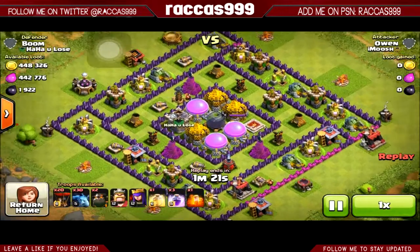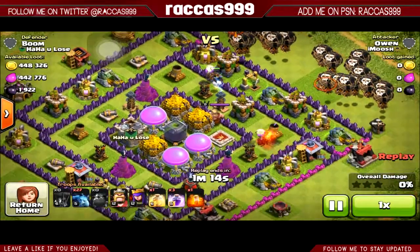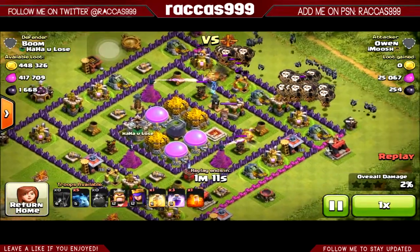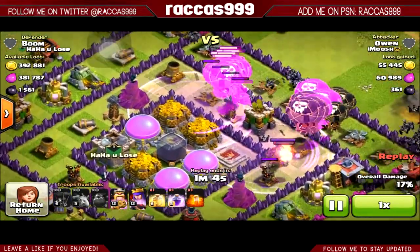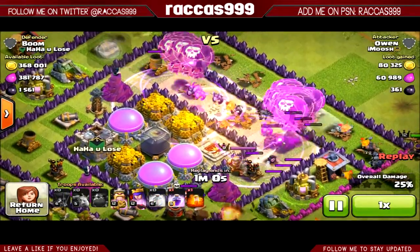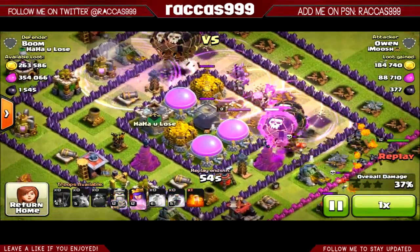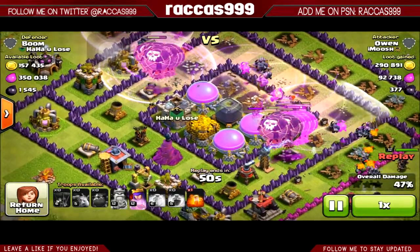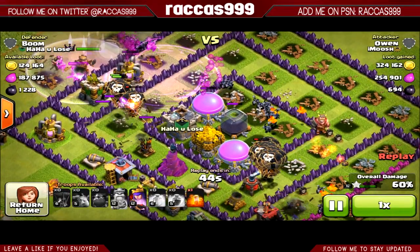Here's a quick tip: not all the loot is in the storages — those collectors are pretty full. Do not put all of your storages in the center. It is never going to work. I cleared out this person's base in about a minute and a half. Lava hounds in, two rage just to move the balloons along — I still got a rage and a poison I didn't use. Then my last rage straight across, and the balloons split but look at all those minions just taking it all. It did not stand a chance.